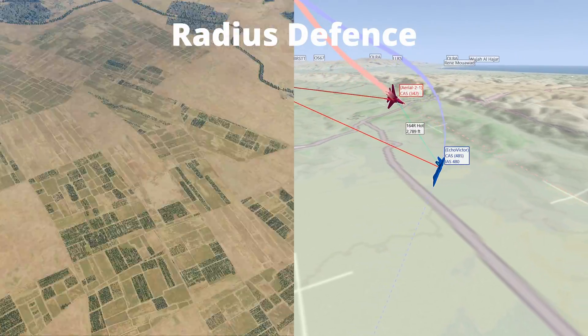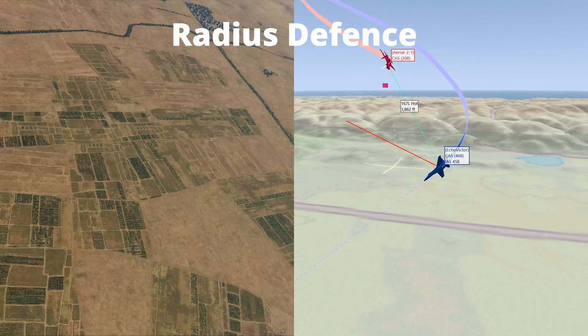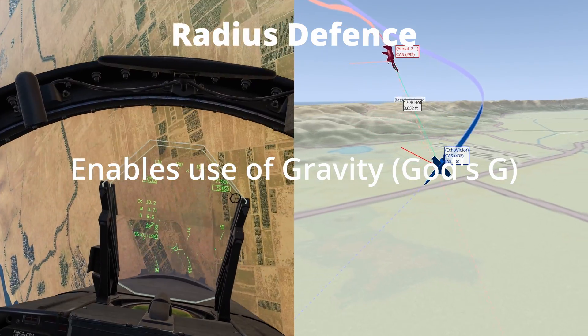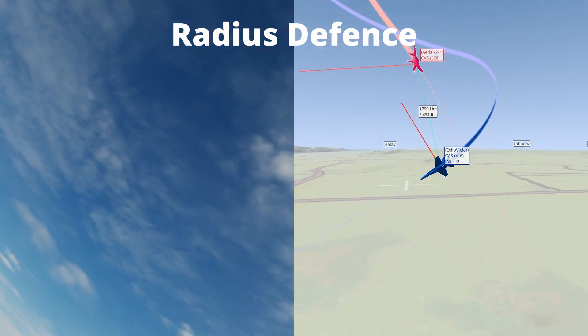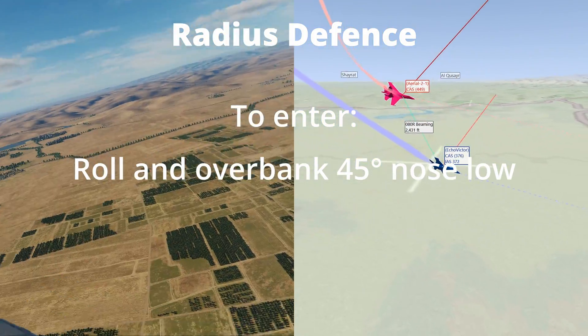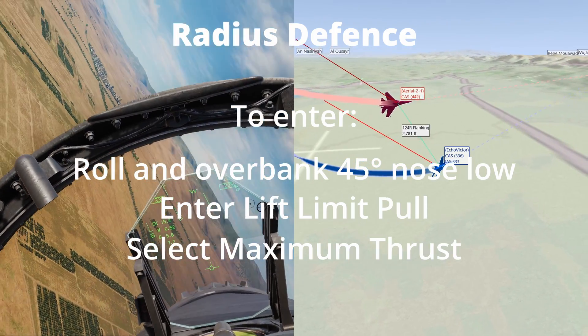The radius defence has the defender enter an oblique nose low manoeuvre to minimise the turn radius while gaining energy for a two circle fight on the deck. This enables the use of gravity, or god's G, to your advantage, pulling the nose around faster than the attacker. To enter a radius defence, roll so you are overbanked 45 degrees to the horizon with your lift vector facing down. Enter a lift limit pull at maximum thrust.